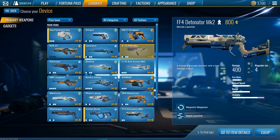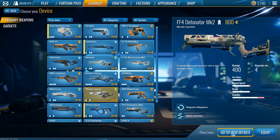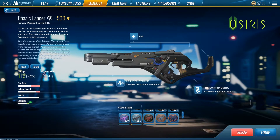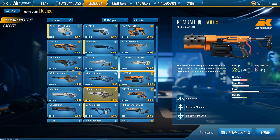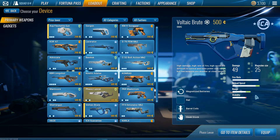The next C tier weapon is the Phasic Lancer. I haven't had a really good chance to test it — it might actually be better than C, maybe B tier. It's basically just the Lacerator but with higher damage. You want to run Single Shot Chamber, not the burst version, and High Efficiency Battery. Basically imagine a higher damage Lacerator — it's a really good weapon, I could suggest using the Phasic Lancer.